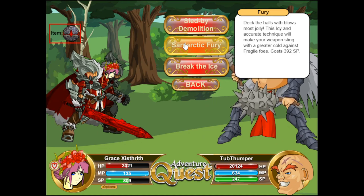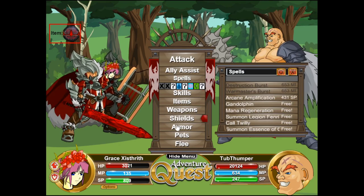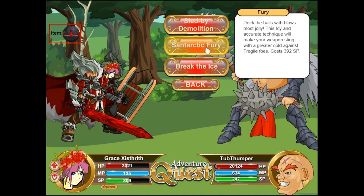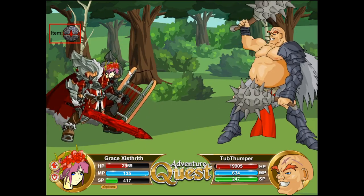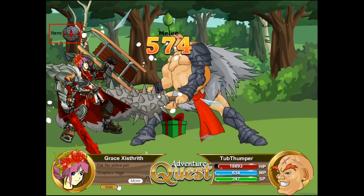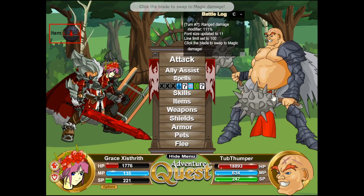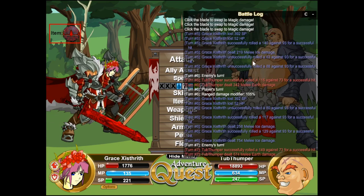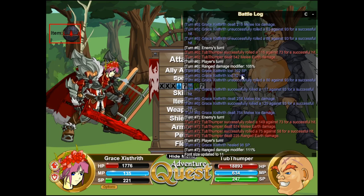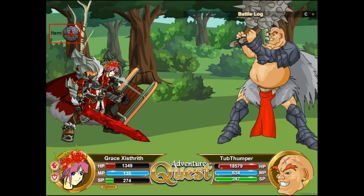The Kringo armor has higher resistances and lower MRM than the Nightmare armor, which had 1.8 ele comp on FO, so this armor should be around 1.85 to 1.9. Let's look at the next one — Santarctic Fury: 'Deck the halls with blows most jolly, this icy and accurate technique will make your weapon sting with a greater cold against fragile foes.' Let's try to cast it. Looking at the battle log — I lost 52 HP — I think it is weapon-based. Confirmed on a second cast.